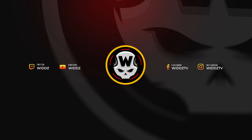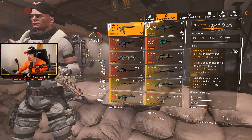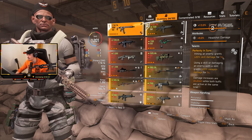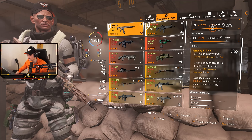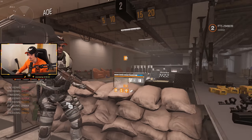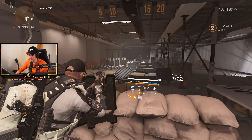What the fuck? So basically, like, perfectly in sync, right? Hitting an enemy grants 20 skill damage for 5 seconds. Using a skill or damaging an enemy with a skill grants 20 weapon damage. So using a skill, it's enough to just use the shield. Damage increases are doubled while both buffs are active at the same time. So basically, whenever you run into enemies, use the shield, and then you hit the enemy. Bam, 40% weapon damage, right?